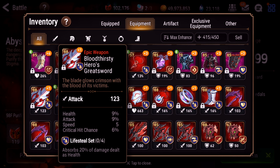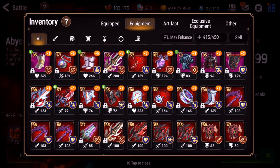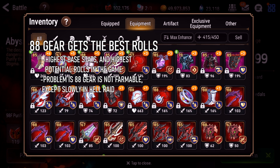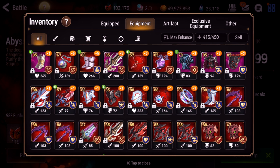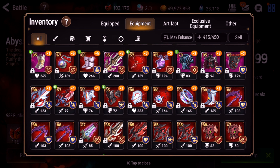This one should look familiar — it's basically the same as the Hellraid Sword. The stats on all of them are pretty good. This one has effectiveness so it's kind of scary. But they all kind of have health, attack, speed, and crit chance or effectiveness. So they're all pretty solid. The one thing they all lack though is critical hit damage. So I really wanted a nice lifesteal set for ML Ken.